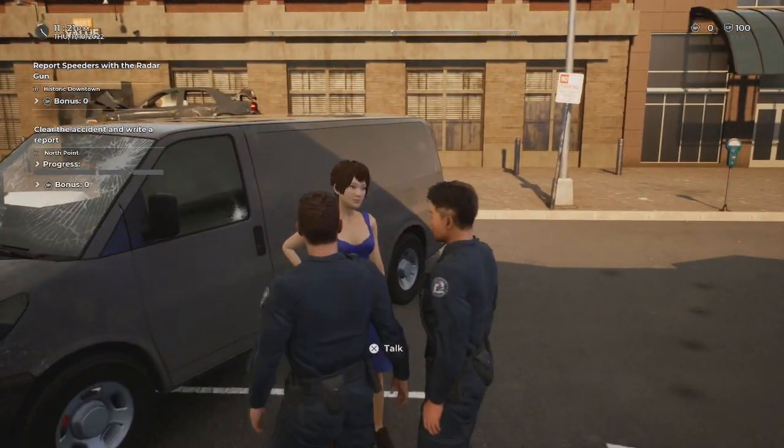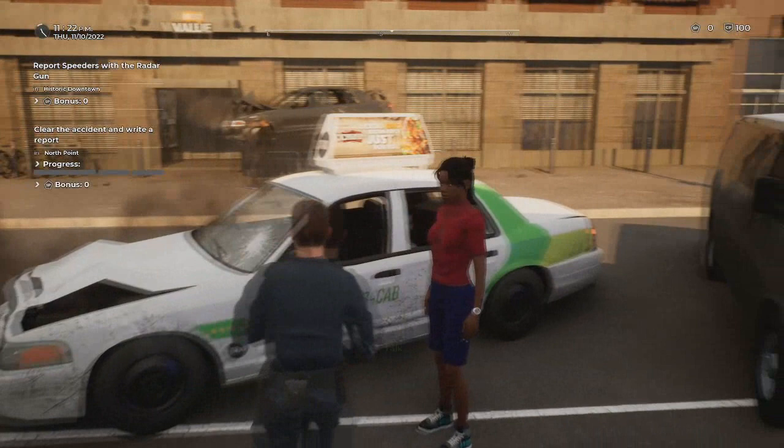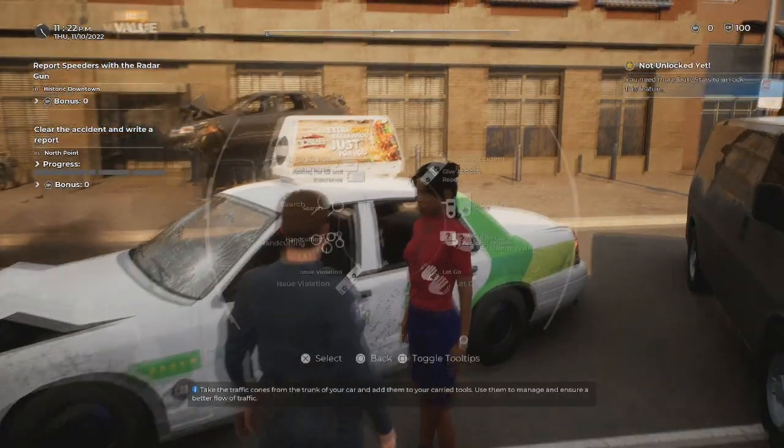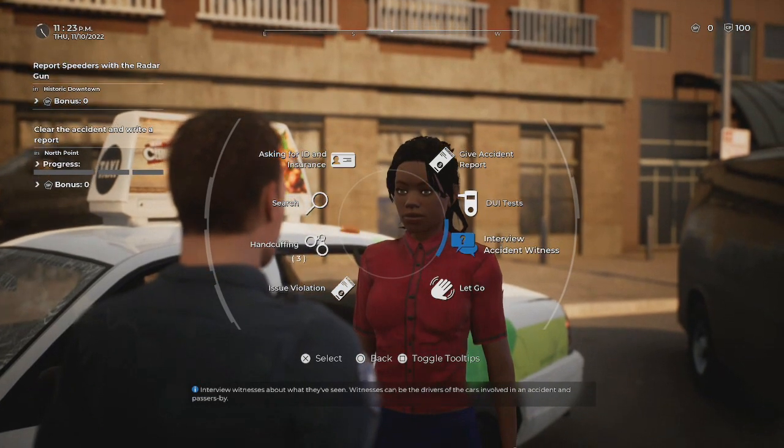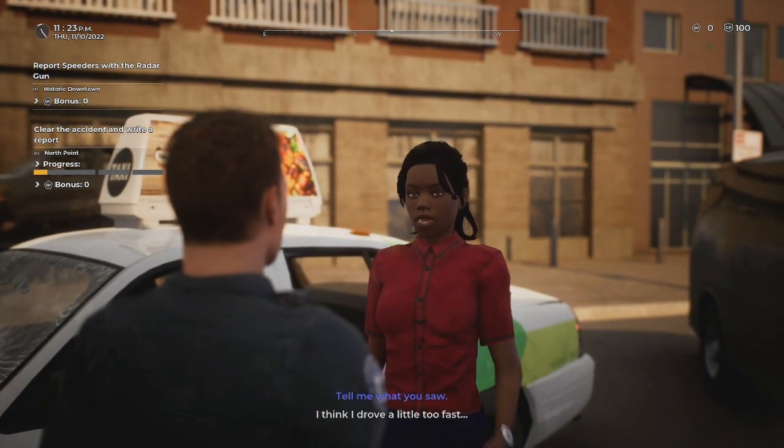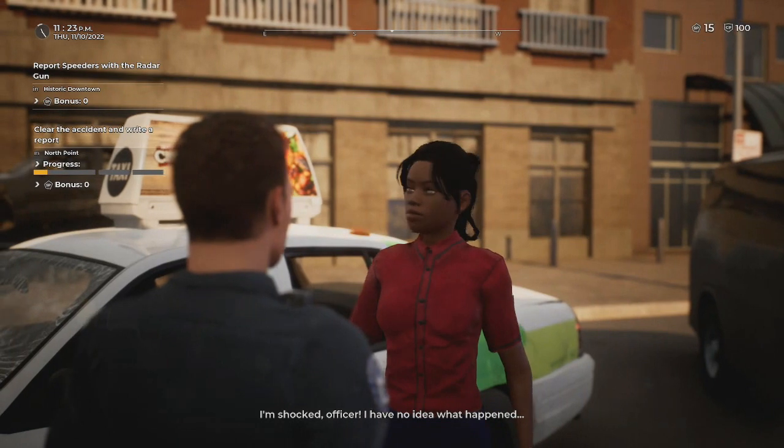Go to the girl in the red. Girl in red, right here. Alright, so you're going to press X to talk. Do interview accident witness. Tell me what you saw. Yeah, tell me what you saw — a little too fast, I have no idea what happened.